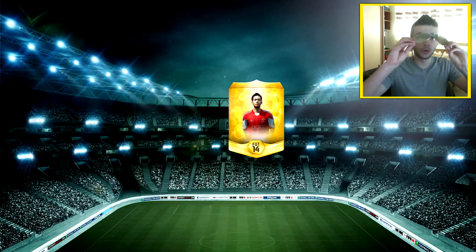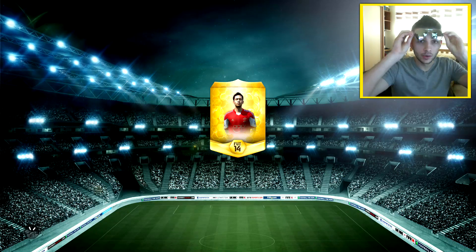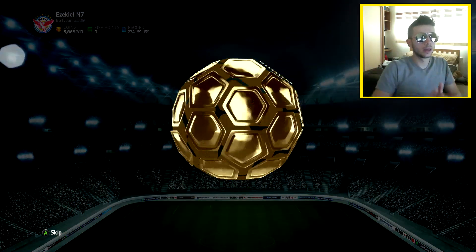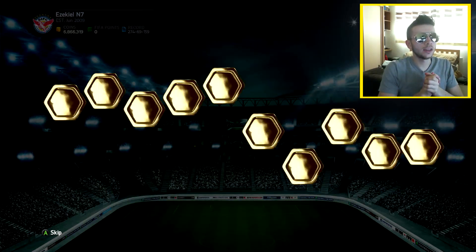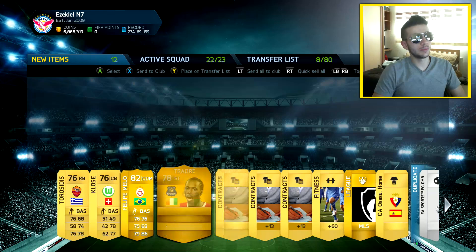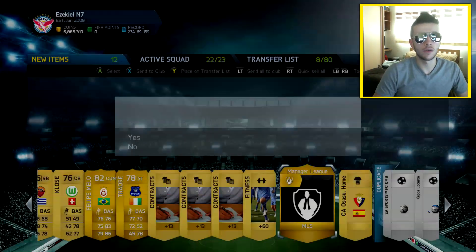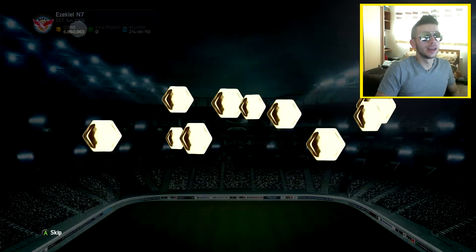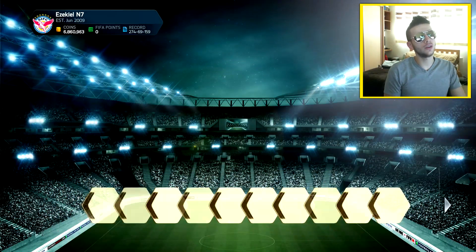We're about 125,000 coins down. Time to pull out the lucky glasses — hopefully these can help. Here we go and we get a Felipe Melo and a Traore, but neither is going to sell for a lot. I'll keep the glasses on and hope they bring some luck. Actually, you can literally see everything in the reflection on my glasses — you can see all my monitors. Anyway, in the next pack we get Osvaldo.